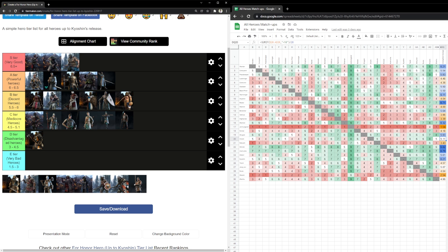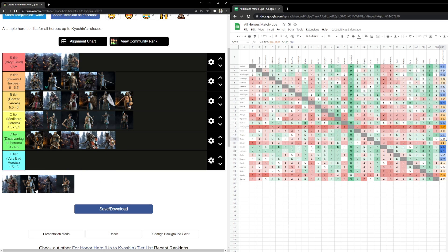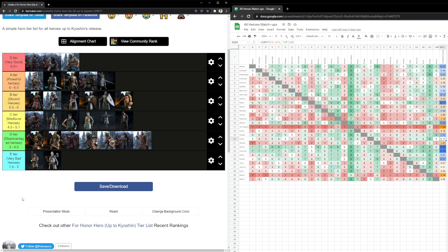Let's put the other heroes and be done with it. Centurion, Warlord, Valkyrie, Nobushi, Highlander in D tier. And now we have E tier — the tradition. These guys are always going to be the bottom. And yeah, this is the Baraki Tier List, Year 5, Season 4, ladies and gentlemen.